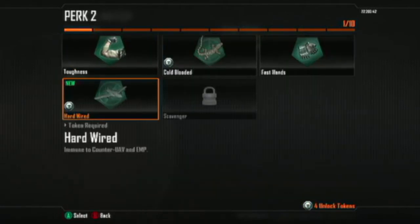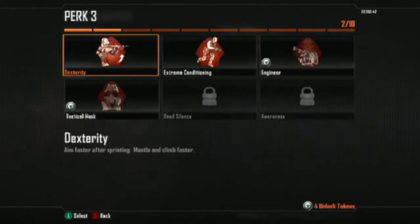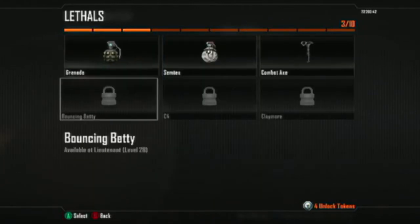You're going to put Lightweight on. Then you're going to go to Perk 2 and put Toughness on. Toughness. Then you go to Perk 3, and you're going to put Dexterity or Extreme Conditioning. I choose Extreme Conditioning just for that reason. I would recommend Extreme Conditioning.